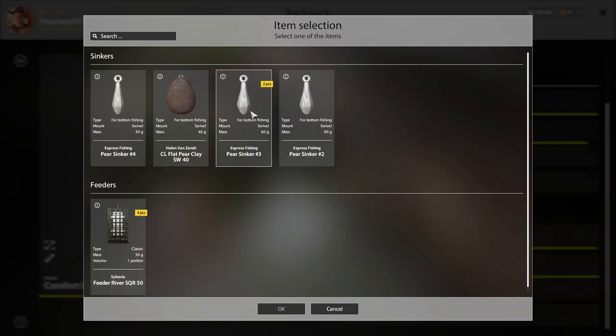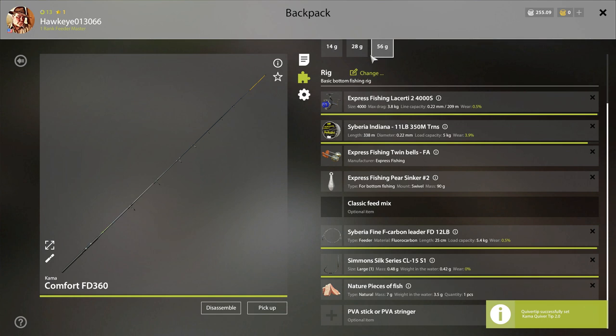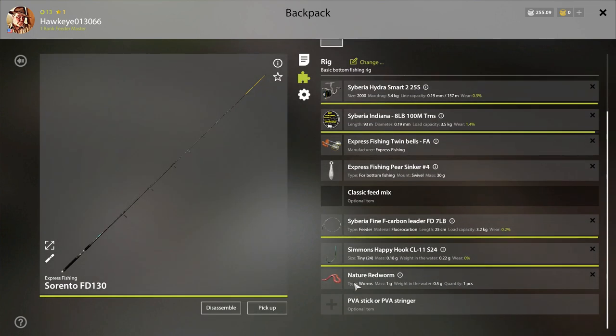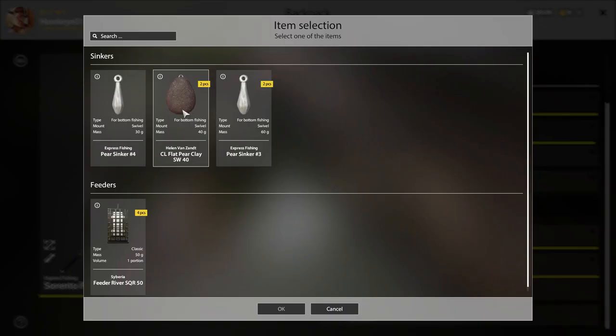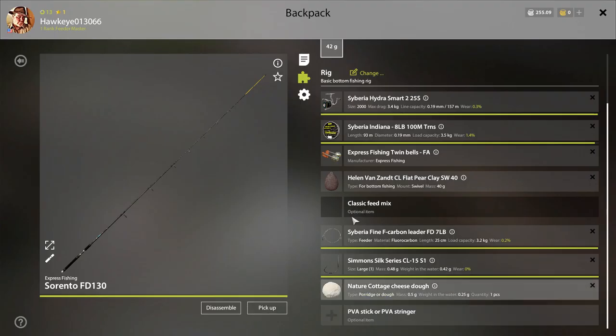We can put a little bit heavier sinker on here too — that might get us a little more distance. Let's do that. And the Sorrento — let's go with a bigger hook, a little bit bigger sinker. We'll just go with the 40 gram. We might use cottage cheese though — let's see if we can get some bream.